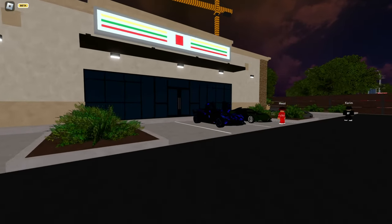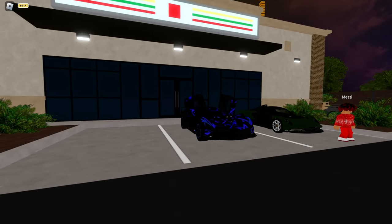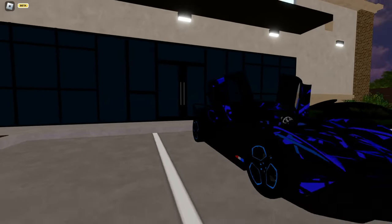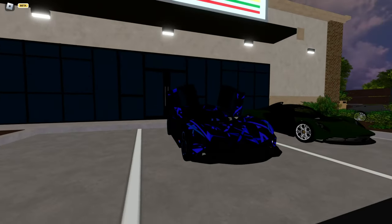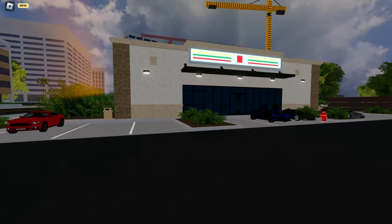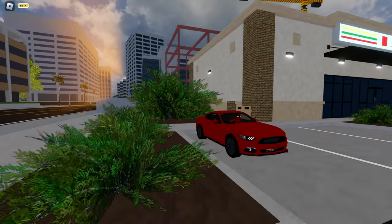Moving on to this car — bro, what is this? This is a Bugatti Veyron with ugly rims. That is an ugly car, bro. What is the interior? No no no, this car is messed up, that's 0 out of 10.